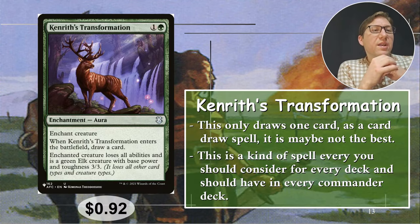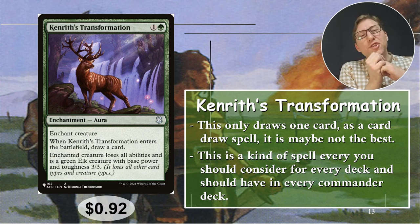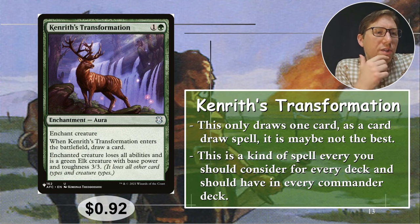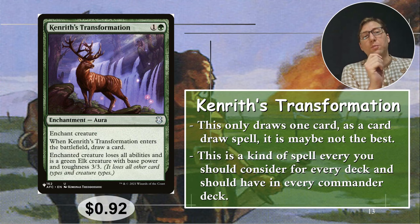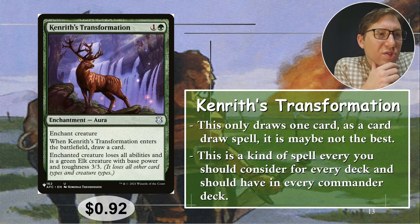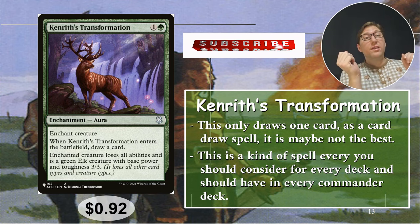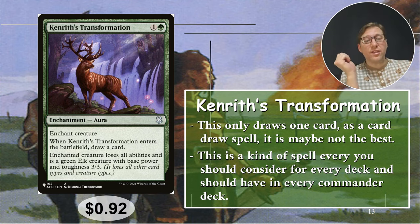Number two: Kenrith's Transformation. This one is kind of not really about the card draw option — I feel like I'm cheating a little putting this on the list. It's one green for this aura. When it enters the battlefield, draw a card, so it does replace itself for only two mana. A card that replaces itself — not that bad. The enchanted creature loses all abilities and is a green elk with base power and toughness three three. This is the kind of thing you should have in just about every deck.